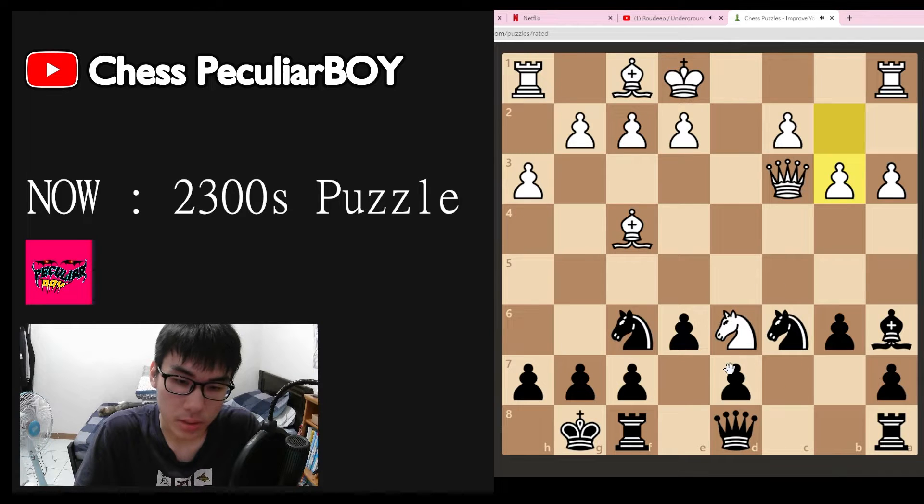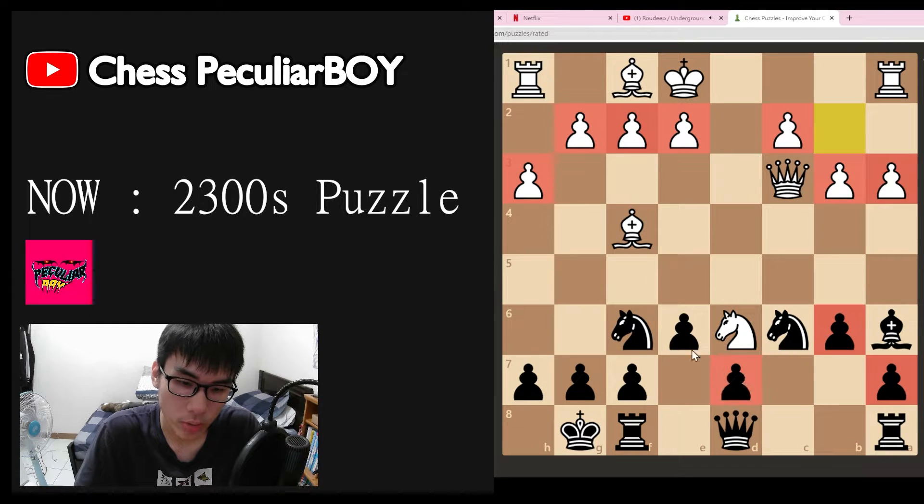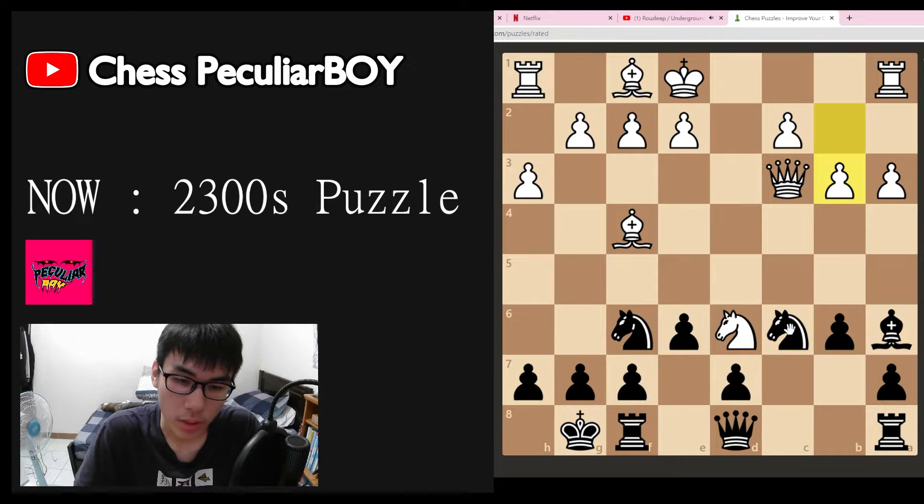Black to move. One, two, three — the queen and rook pair here. Material is equal: one, two, three, four, five, six, seven on each side. I noticed that this is a good move because it attacks the queen and the bishop at the same time. The queen goes here, we take, take.